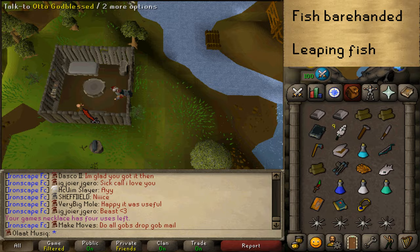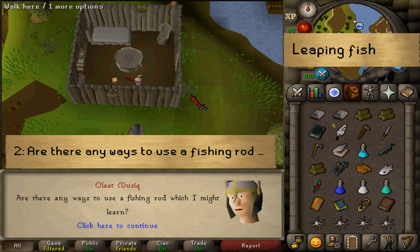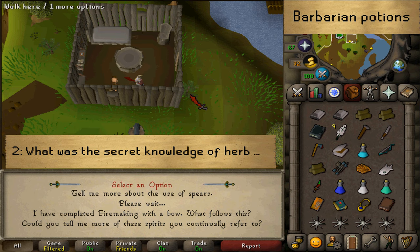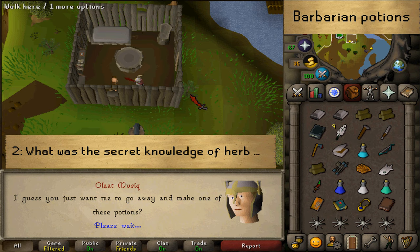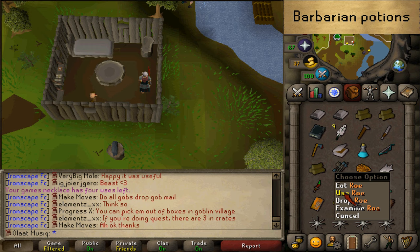Once you've made it back to Otto, let's talk to him. Select Option 1, 1, 2, 1, 2. Skip through all the dialogue and then click away. Next, let's right-click on our roe and use it on an Attack Potion of two doses to make some Barbarian Mix.